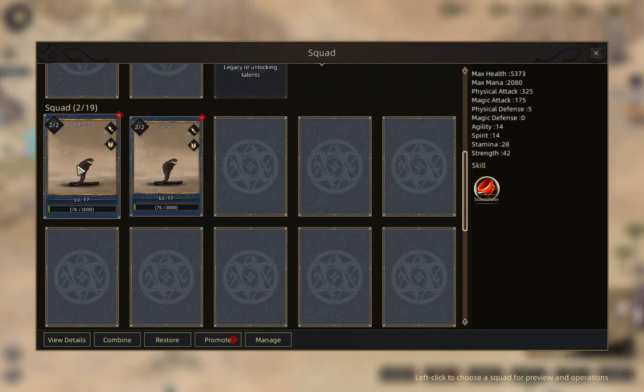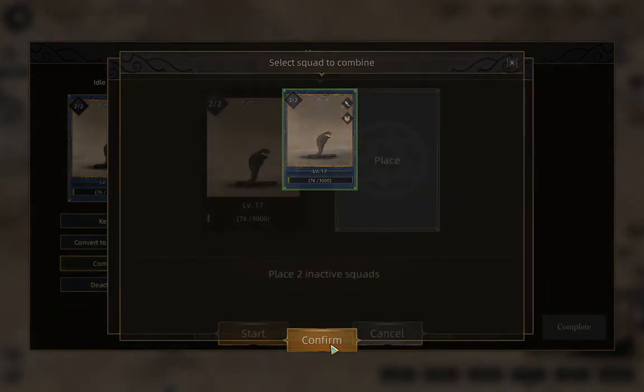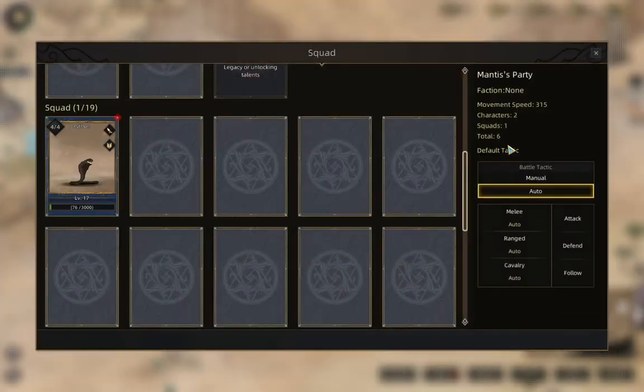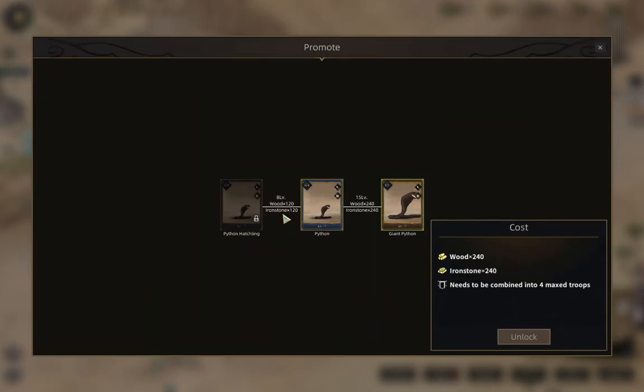In this case it'll be shared between these two. If they're one group, like right now, I'm going to go ahead and combine them. Then instead of getting 50% each they would get 100%. Whenever you combine units, they average out their experience. Now I can promote them to Giant Python. You can see here that it's 120/120 instead of 60/60 as it was before.